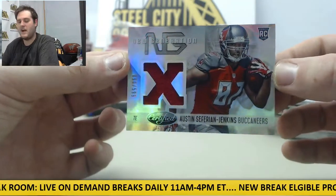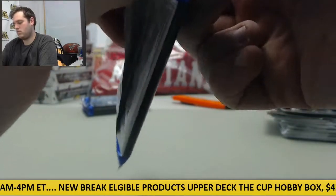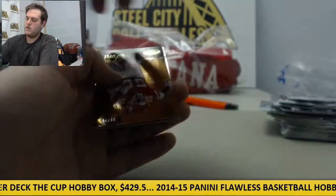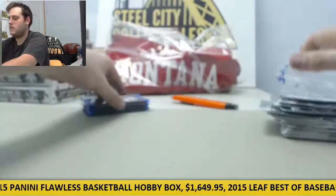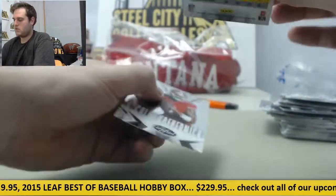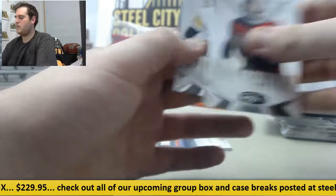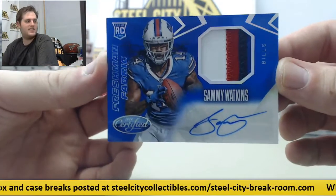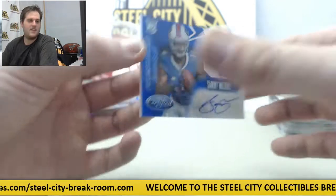Nice new generation jersey swatch out of 599, Austin Safarian Jenkins for the Bucs. Retro rookie out of 25, D. Ford, 8 of 25 — nice card right there, nice player for the Chiefs, D. Ford. Scott Kreichen rookie. Colin Kaepernick and Big Ben. Rookie patch auto out of 25 — Sammy Watkins for the Bills! Nice hit right there for the Buffalo Bills, Sammy Watkins rookie patch auto. Sick — that is nice out of 25. I saw the fabric, I thought maybe we were going to get a jersey swatch, but nice.